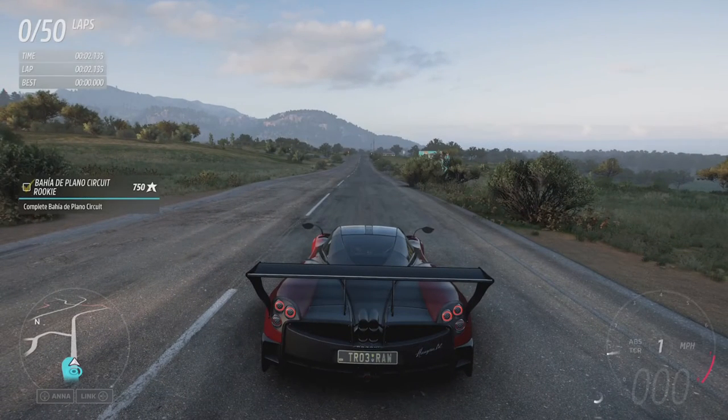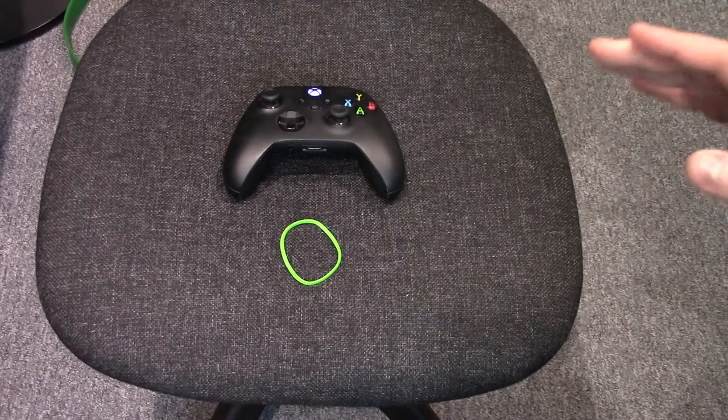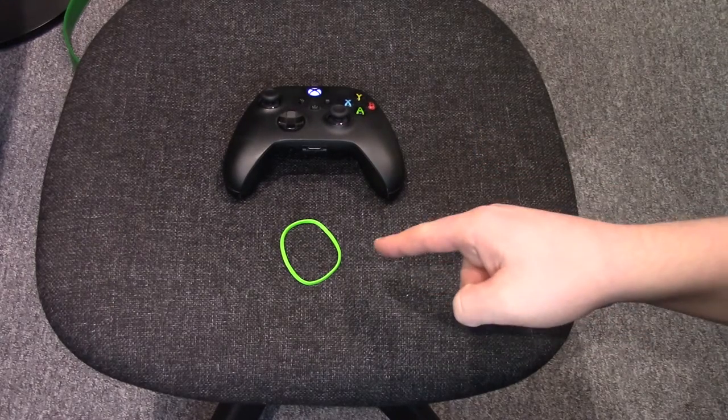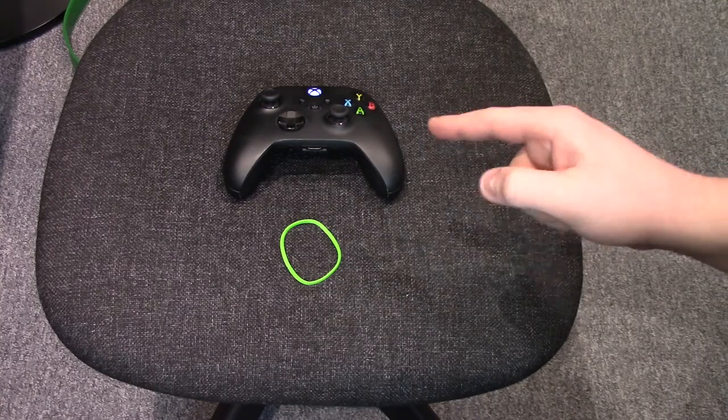From here, that is really all we need to do. The next stage is to rubber band your controller, which I'm going to show you how to do now. All you need is a single rubber band and your games controller. This works for Xbox and PlayStation.